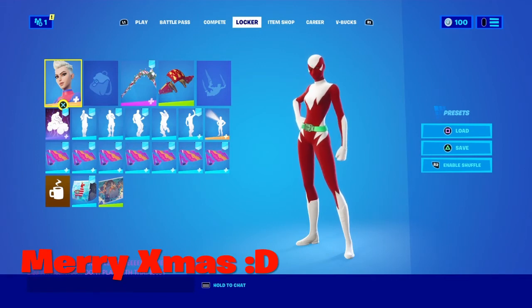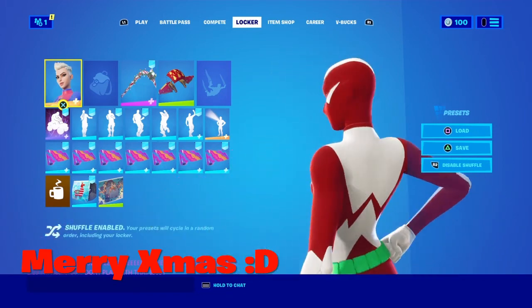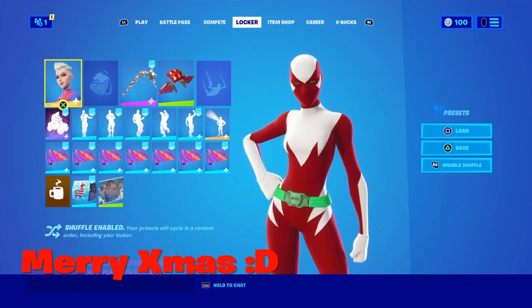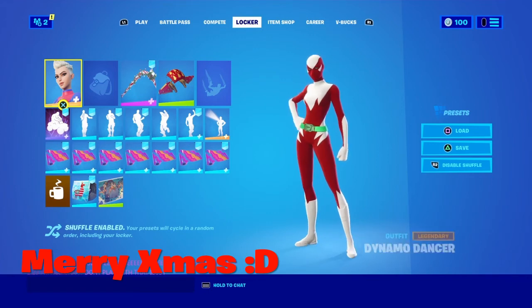This next combo features a really try-hard skin, and it just deserves to be in this video. You can make it look so good that it looks like it was made for the Candy Axe — that's what I mean. Sorry guys, I messed up on that line, but we're going to move on to the next combo. We're getting really close to the end.